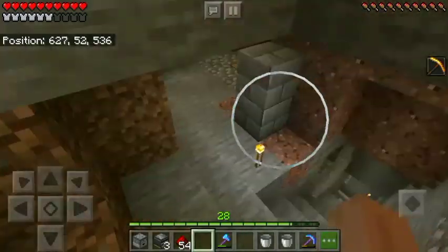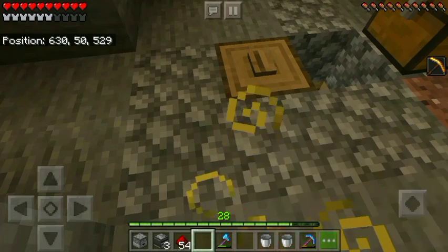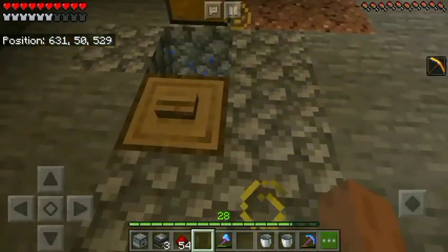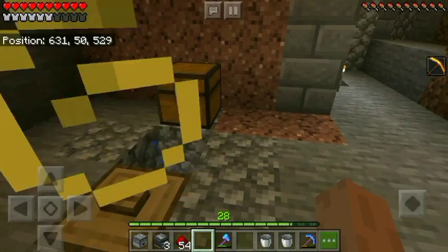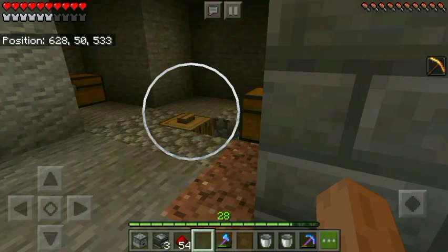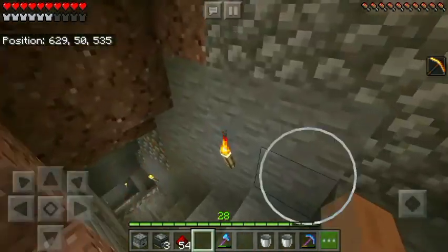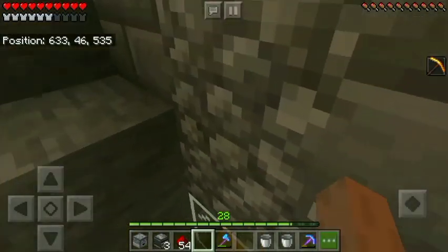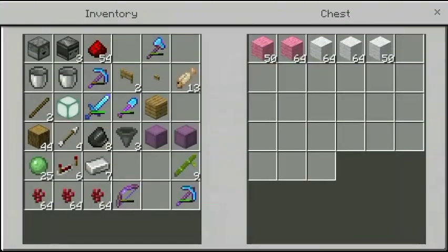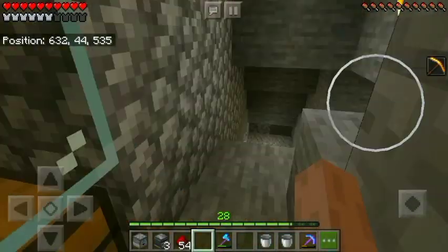Over here is my sheep farm. You press this button, the sheep jump up and down and you just feed them - simple. The farm automatically shears the sheep and the water pushes the wool down into this chest. We got pretty much a couple of stacks - not bad at all.